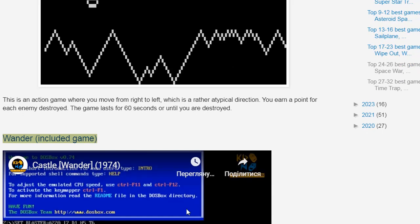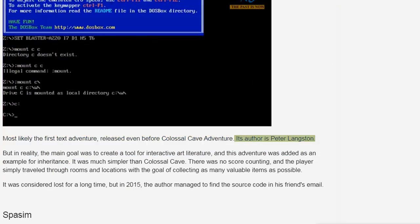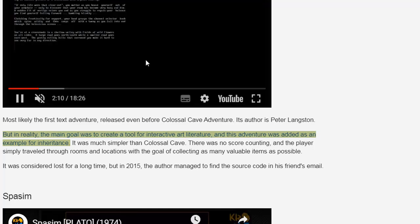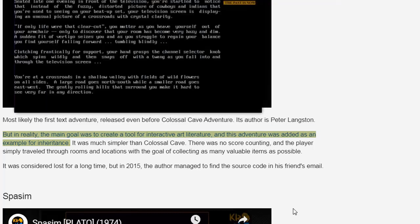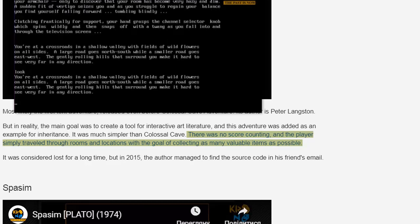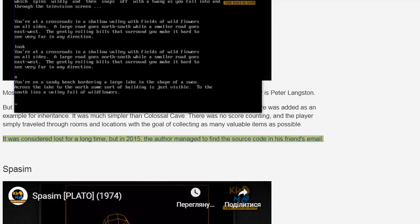Wanda, an included game, is most likely the first text adventure, released even before Colossal Cave Adventure. Its author is Peter Langston. In reality, the main goal was to create a tool for interactive art literature, and this adventure was added as an example for inheritance. It was much simpler than Colossal Cave — there was no score counting, and the player simply traveled through rooms and locations with the goal of collecting as many valuable items as possible. It was considered lost for a long time, but in 2015 the author managed to find the source code in his friend's email.